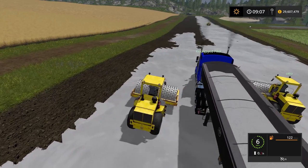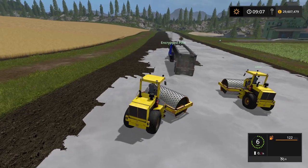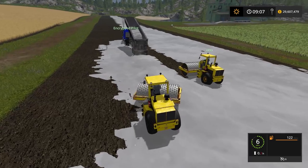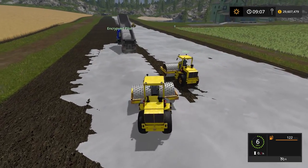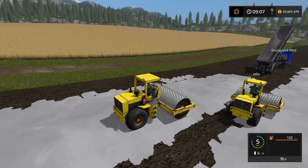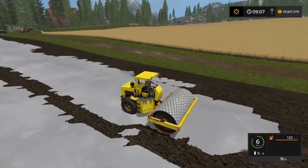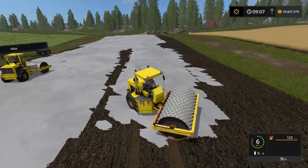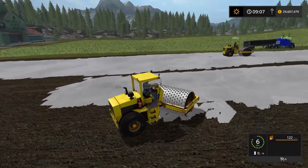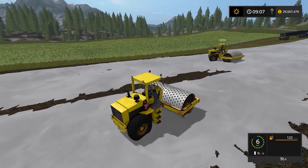If we need to bring a compactor over, you guys can just pick one up with the Ford F-350s if you want to — each trailer can hold about one compactor per truck. These compactors are really nice. Obviously we would want to be using a smooth one as well, but we're just at the limitation of the modding community. And with the airfield, you don't want to go anything smaller than this — this is pretty much what you'd want to use for that.